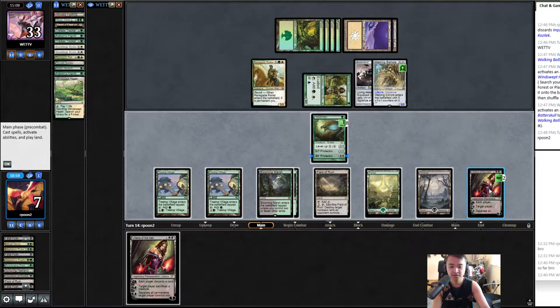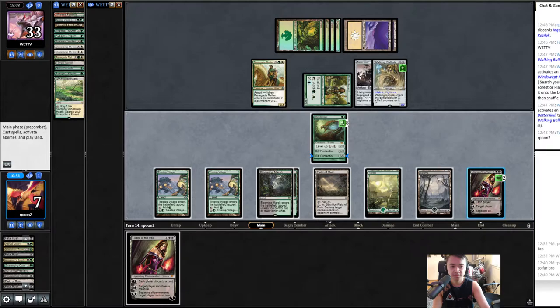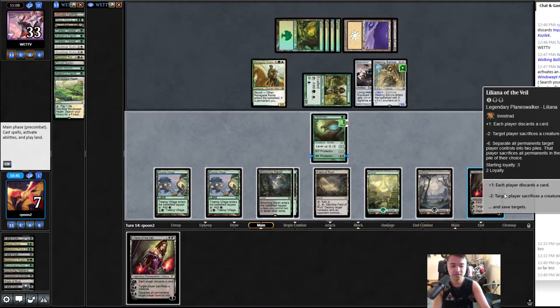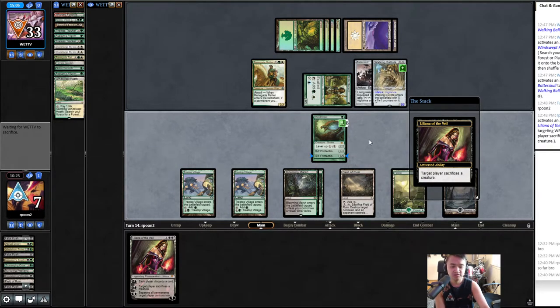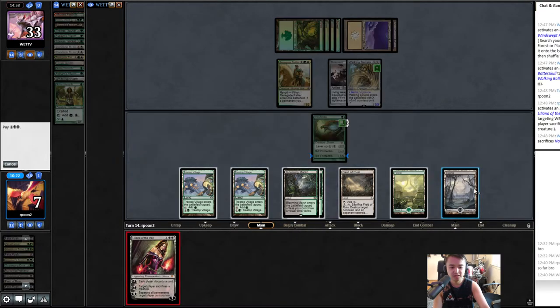Keeping Lily alive — we minus. Oh wait, yeah. Because it's gonna die anyway. I guess yeah, I could leave it in my hand and do nothing. But they're gonna probably ping Lily — I'll just minus. Okay, get rid of Noble. I have another one in my hand anyway. Then they can't kill Lily yet at four because they only have one counter.